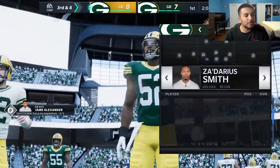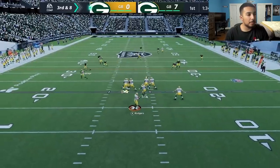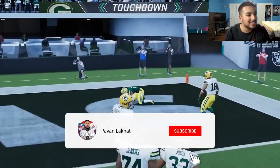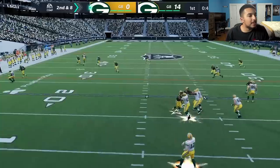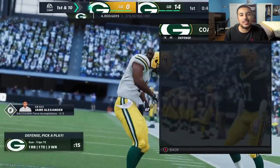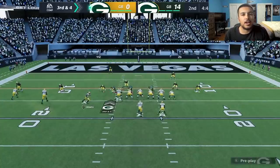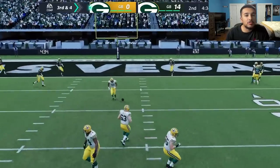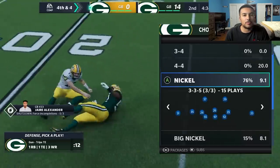Darnell Savage gets another pick — this time a walk-in pick six. Gotta love it. I'm at 14 points and he hits us with a nice play — even with Perry Nickerson on Davante Adams, when routes run fast they run fast, and he gets all the way down to the 20. My opponent gets to a third and four in the red zone. Rashawn Gary gets a sack — he's a huge playmaker. If you have Preston Smith I recommend switching him out.